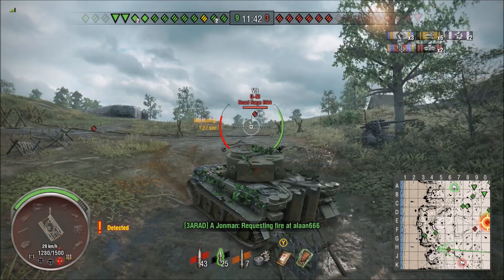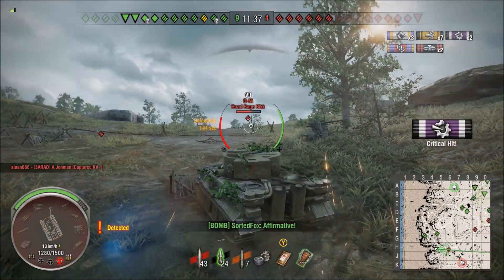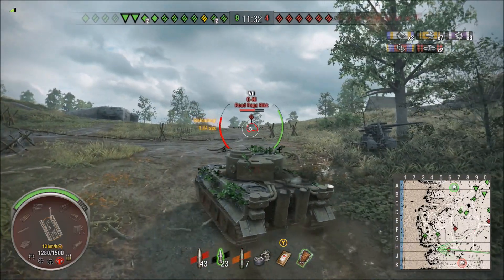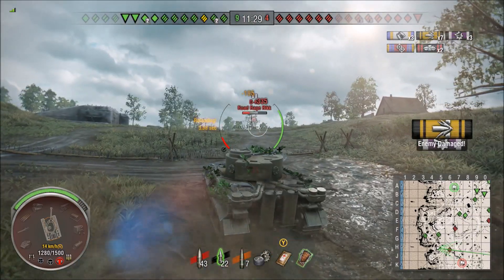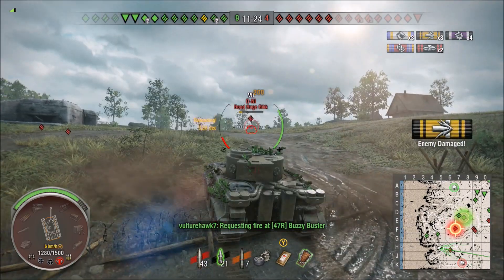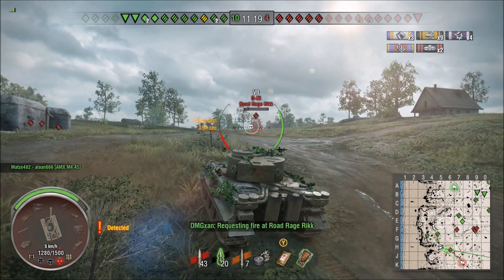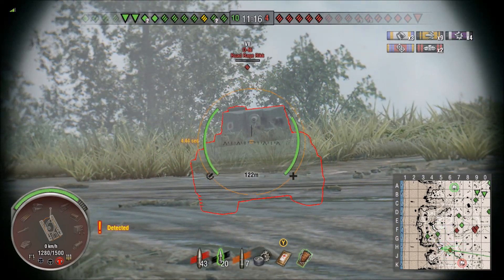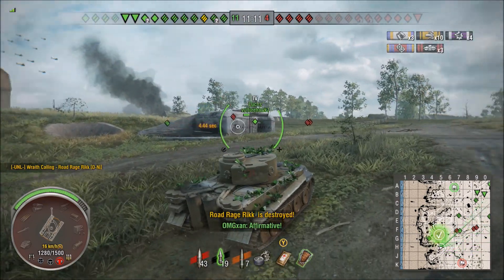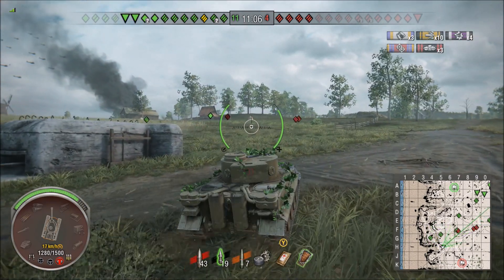I don't know the exact stats — that's not a strong suit for me. But if you look at the rate of fire, the short barrel on the Tiger 1 is only 9.62 with a pen of 132, while the long barrel 88 has a penetration of 203 with a rate of fire of 8.96. You can see I make pretty good use of what equipment I'm running — I'm running chocolate, which gives me a bit of a bonus. I run rammer, I run vents. I don't have a very good crew yet.